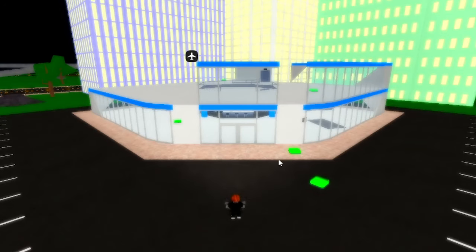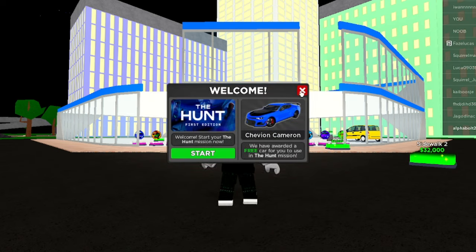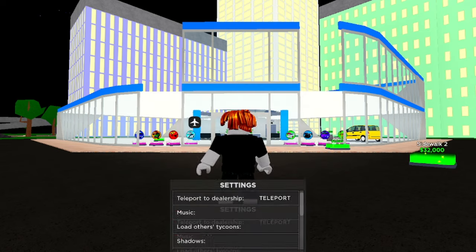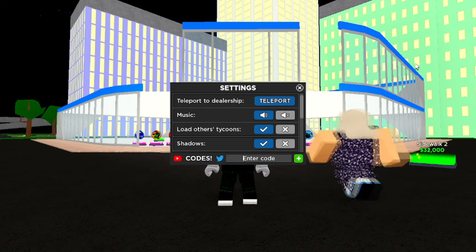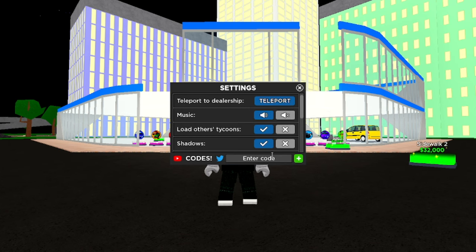I'll show you all the working codes and then we'll check out the Easter update and try to collect some eggs. To redeem codes inside of Car Dealership Tycoon, go over to Settings and you can enter codes right there. I'll start from newest to oldest. The newest code is Easter 2024 — redeem that and it gives you 100k cash. Do get it for yourself. Another one is Tunnel Echo.